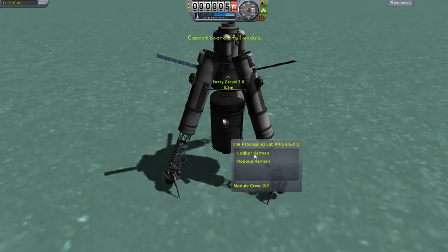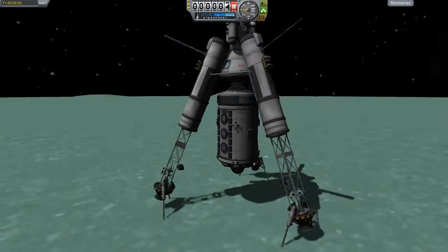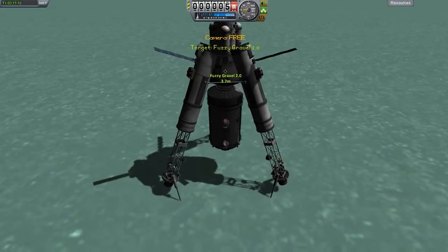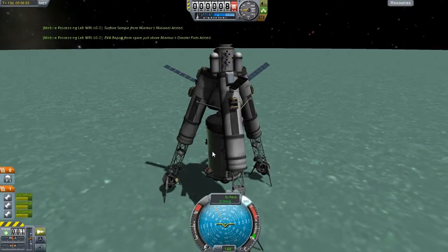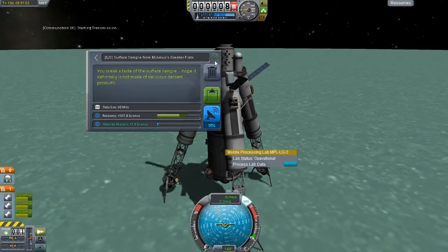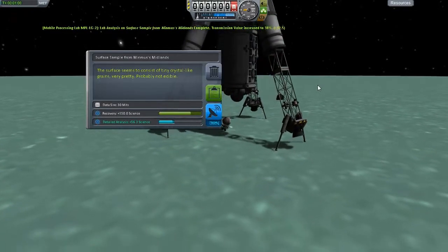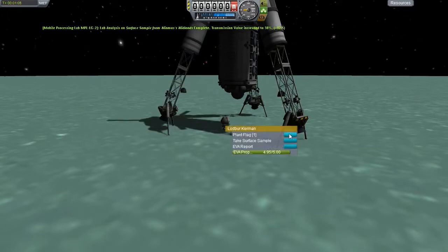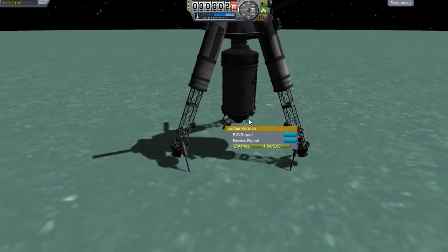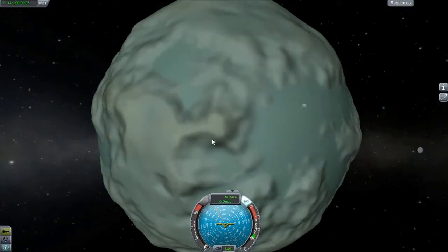It's full, so let's EVA one of them. You have the sample. Oh, it has the EVA report still — I guess let's just transmit that. This one let's keep — let's process. Oh, I know what we don't have yet. Keep that — we won't transmit it. EVA report from the surface. I think we still have enough fuel to move the ship like up here and do a bunch of stuff, because it seems like there's a bunch of biomes around here. So let's do that.